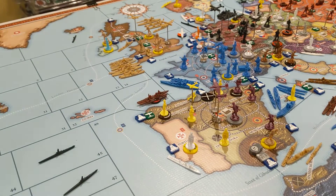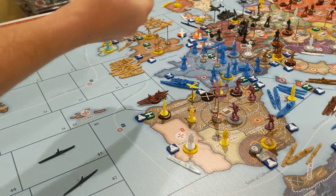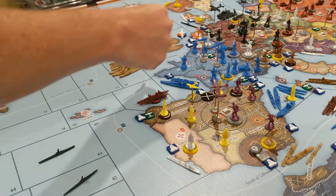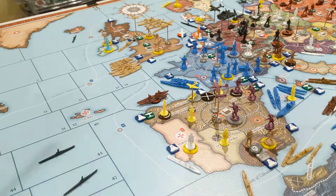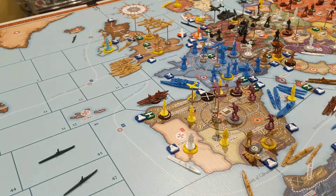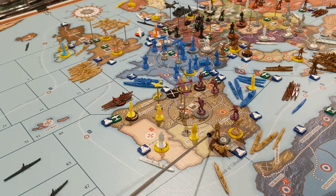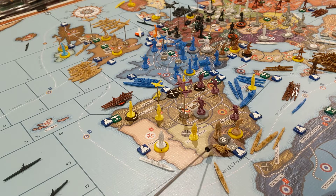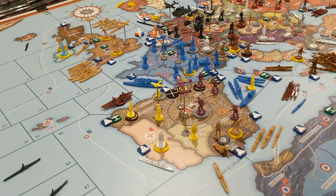I'm going to load up this mountain infantry and this artillery on this transport, and we're going to go 1, 2, 3 from a naval base and deliver those here in Gibraltar. As I mentioned in my Commonwealth Strategy video, Gibraltar is very important strategically. The first priority with Great Britain's meager income at the start of the game is to beef up Gibraltar. Having the current militia there, the fortification, the coastal gun, and 2 mountain infantry and 2 artillery is the beginning of what I need to defend that, and that's what we're starting this turn.